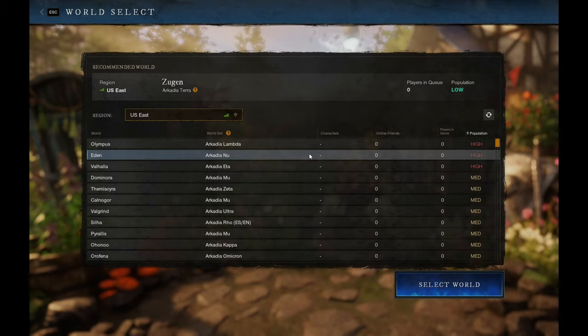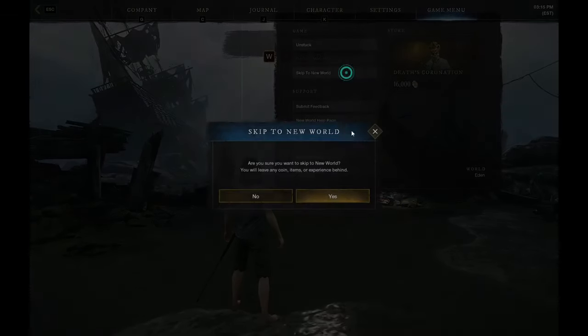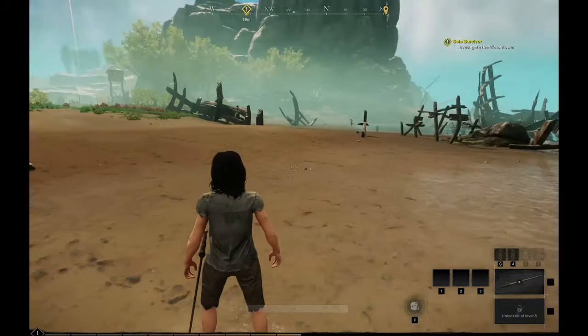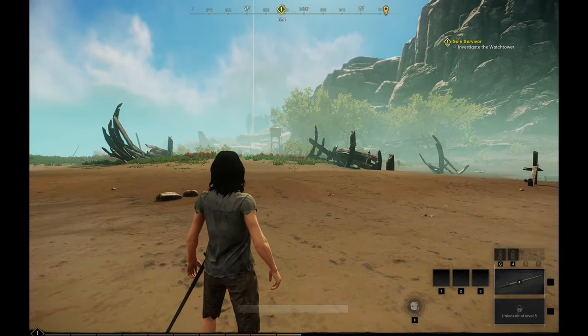First thing you want to do is pick a busy server — we're going to go with Eden. Press Escape, Game Menu, Skip to New World. Brand new character. I'm going to do the little noob quest and I'll see you right after.